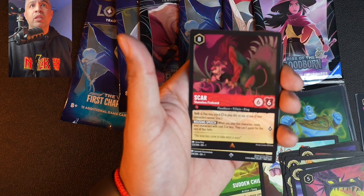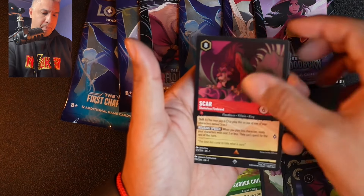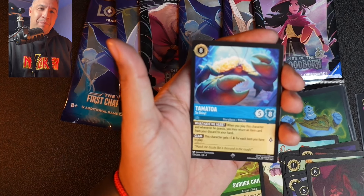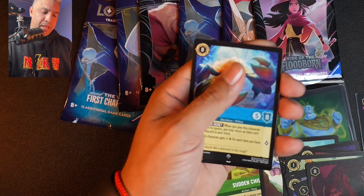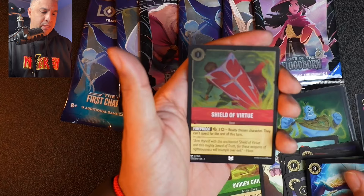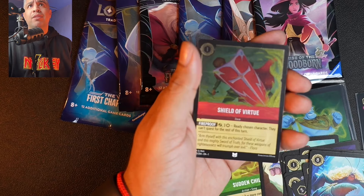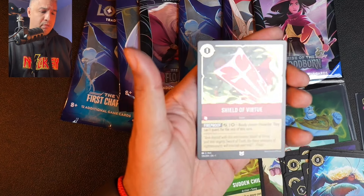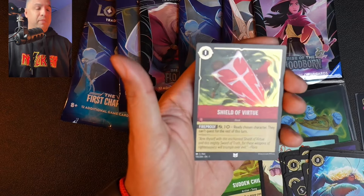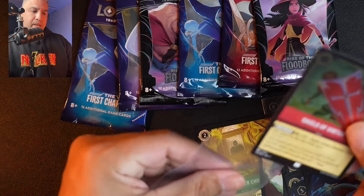We have a Super Rare silver square coming up — it's Tamatoa from Moana! That is really cool. We have another white book underneath: Shield of Virtue, and it's a hollow — an uncommon hollow. That is really cool. We'll get that packed up.